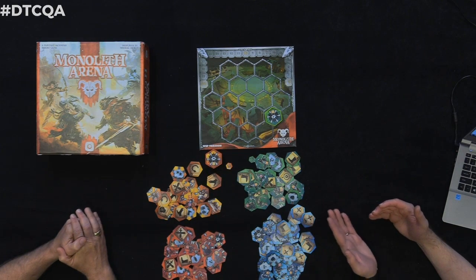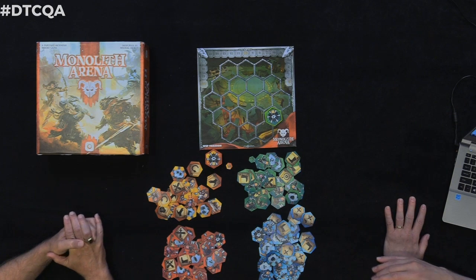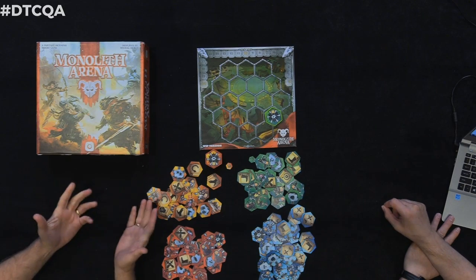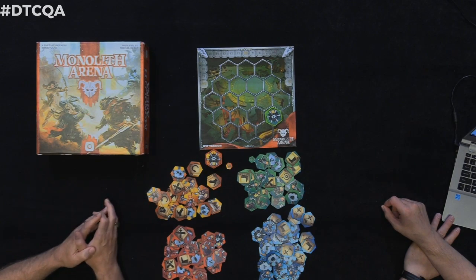It looks like you're carrying the concept of asymmetrical faction design right over to Monolith Arena. Exactly. And the obvious question is: just like Niroshima Hex, while you have these different factions coming out, is this designed so you can release new factions over time? That's the plan. This theme really plays into allowing us to create a lot of really cool factions and expansions — it's something Niroshima Hex fans have come to expect.